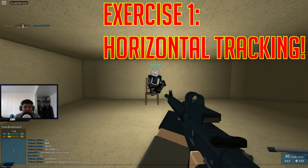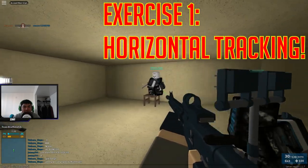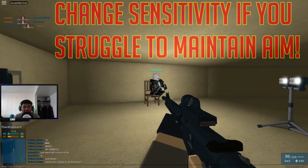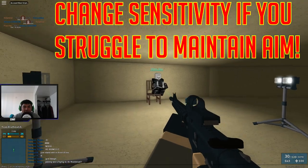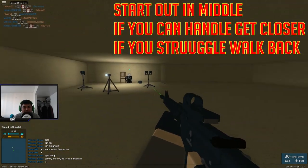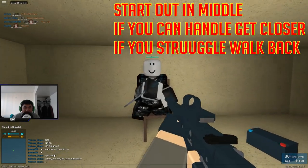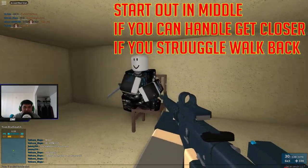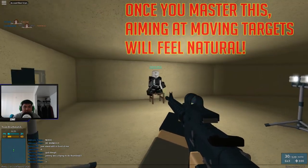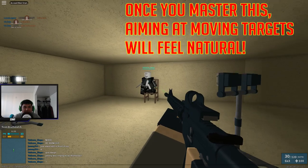I have some exercises I did to get better at aiming. First, all you have to do is find something to focus on — like this chair — and just start strafing while moving your mouse toward your target, keeping doing that. Keep focusing on your target and make sure your crosshair stays steady on it. If you can't focus on the target easily or are having a really hard time, you need to change your mouse sensitivity. As you can see, I'm perfectly keeping my crosshair on Vitacore. By doing this, it makes it really easy to aim at enemies running left or right.